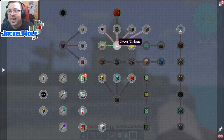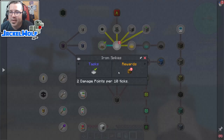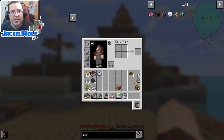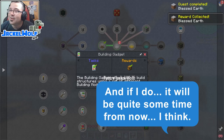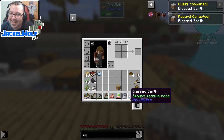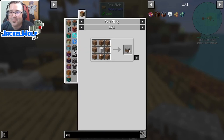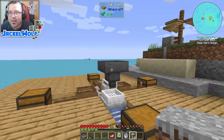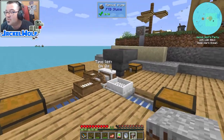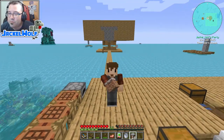We got the Building Gadget quest and the Iron Spikes quest. I might actually leave the iron spikes until we want to upgrade. For the Building Gadget reward, let's collect that — the reward is Blessed Earth, which spawns passive mobs. A block of iron and dirt gets us Blessed Earth, which is actually not too difficult especially now that we've got a semi-automatic sluice system. We'll worry about that one next time.